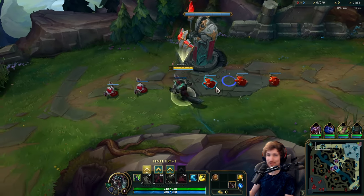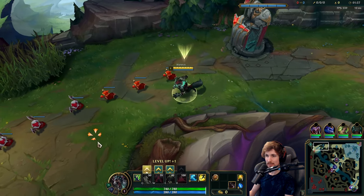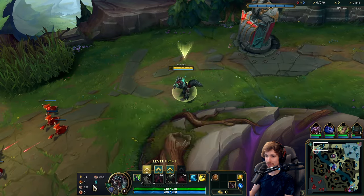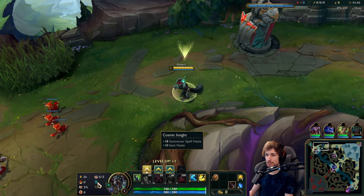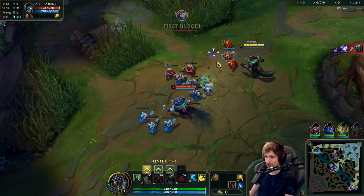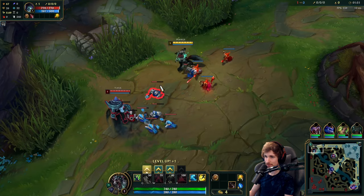Alright guys, we're playing Warwick top lane again today, this time versus a Yorick top. For the runes, we have Lethal Tempo, Triumph, Alacrity, Last Stand, Biscuit's Delivery, and Cosmic Insight. This is a champion where you can basically just turn your brain off and win the matchup. It's that simple.